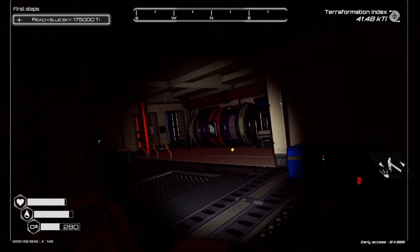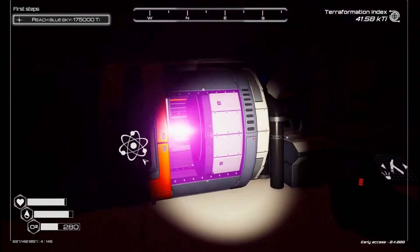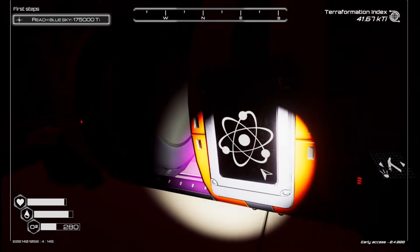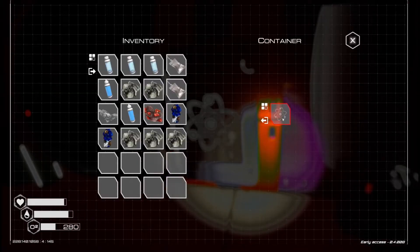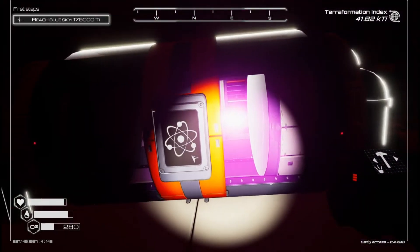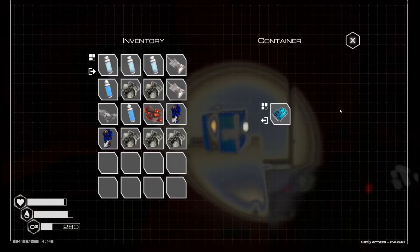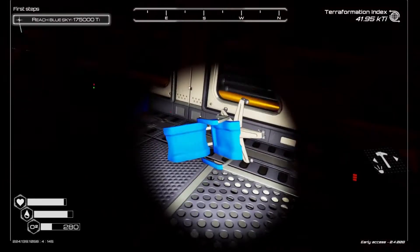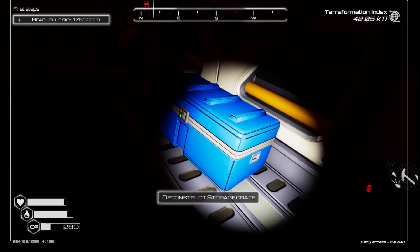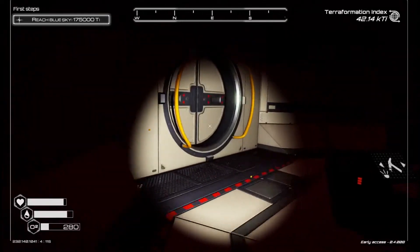Whoa, look at that! There's some sort of nuclear reactor here — that's a nuclear thing. Do I want to deconstruct it? No, this is something I want to be able to use. Another blueprint — grab all this. We're going to come back one more time for the rest of this stuff.